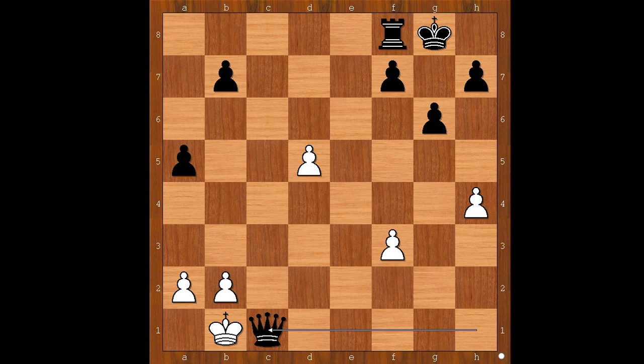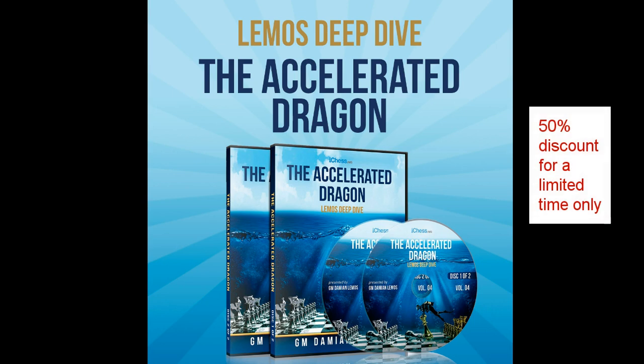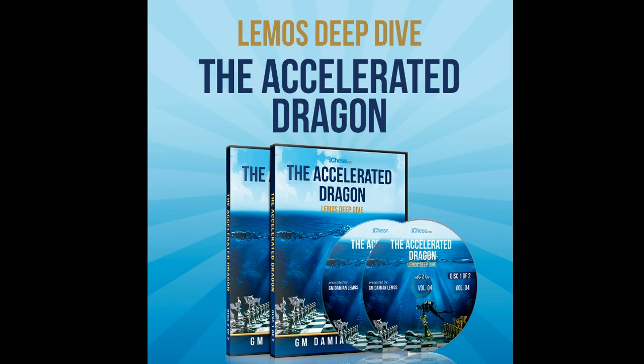Well done, Nick! Imagine yourself winning with black pieces against white's e4 move. You can make a first step today — please click on the link below the video and download the Accelerated Dragon DVD right now. This is only a small price to pay and your reward will be winning more games with black pieces.